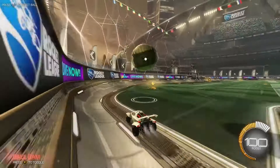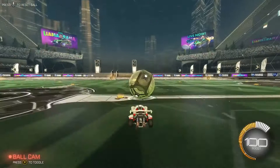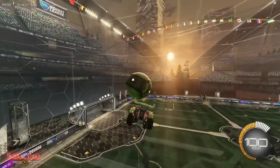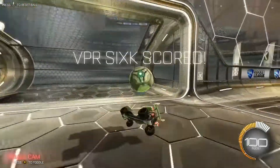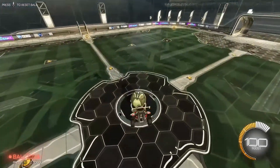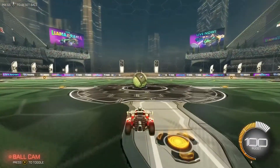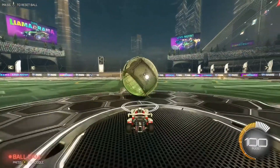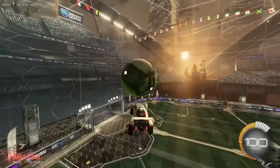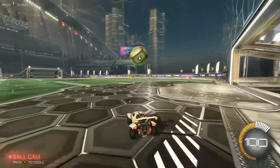From there you can do arrows and whatever type of freestyle thing you want. For a general air dribble, you're just going to want to hit it up from the bottom quadrant of the ball — that wasn't quite right, but either way, you hit it from the bottom quadrant of the car, but softly, so you don't hit it up too far. I'll do another one real quick — you don't want to hit it up too far on the first touch.